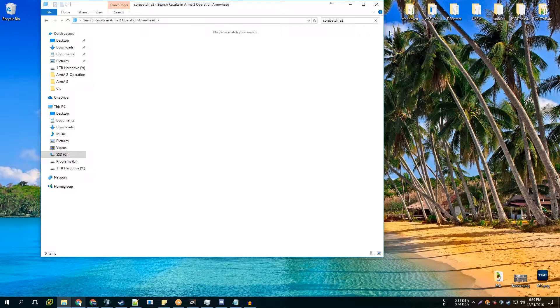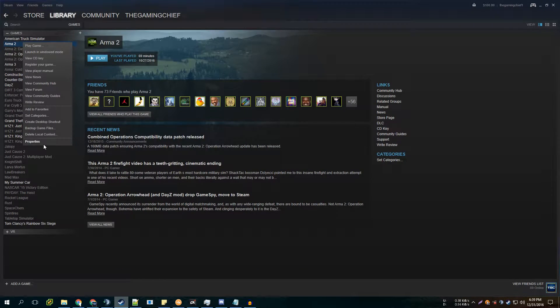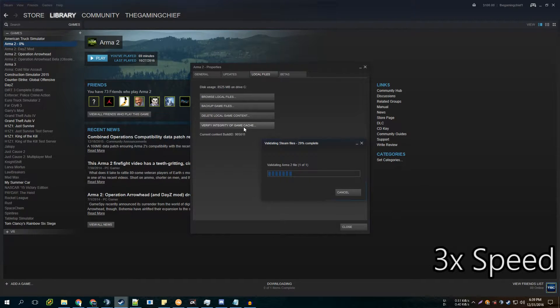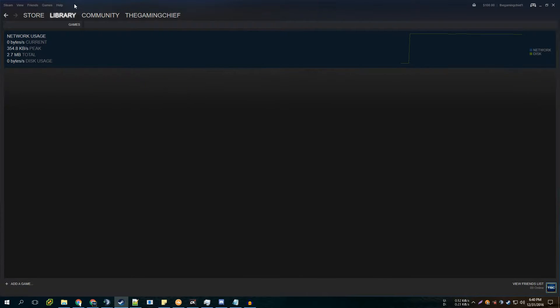Once that's done, open up your Steam client and go to ArmA 2 OA. Right-click on it, go to Properties, go to Local Files, and then verify the game. This will take a couple of minutes. Once it's done validating, you'll see that four files failed to validate and will be reacquired. Close that out and you'll see it's ready to play — it got the files it needed.